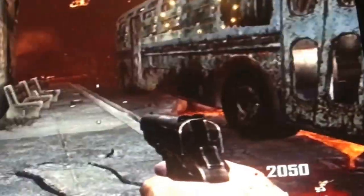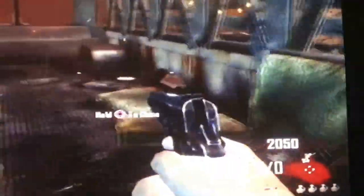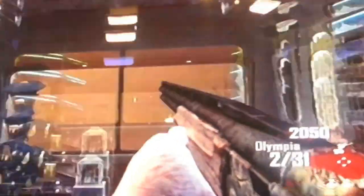Doesn't that close the doors behind you? Yes, it does. It'd be cool if it accidentally glitched. Our advice is not to go into the bus right now, because the zombies will just kill you. But I'm gonna have to do this because I want to buy this weapon. What the heck is up with that guy in the front?